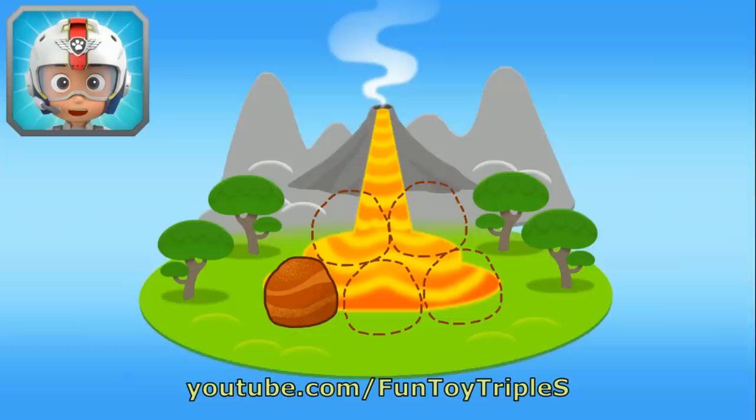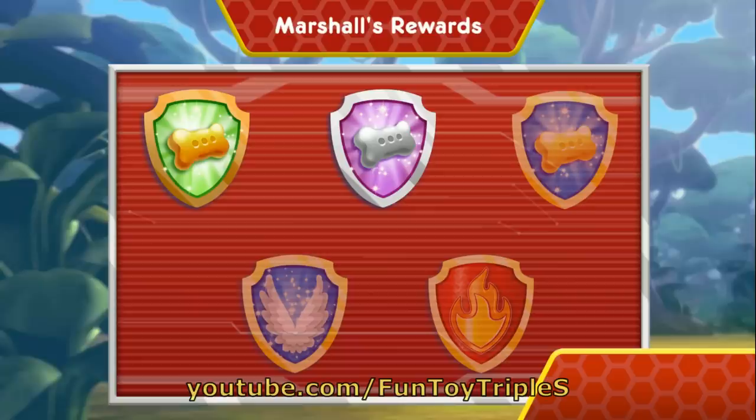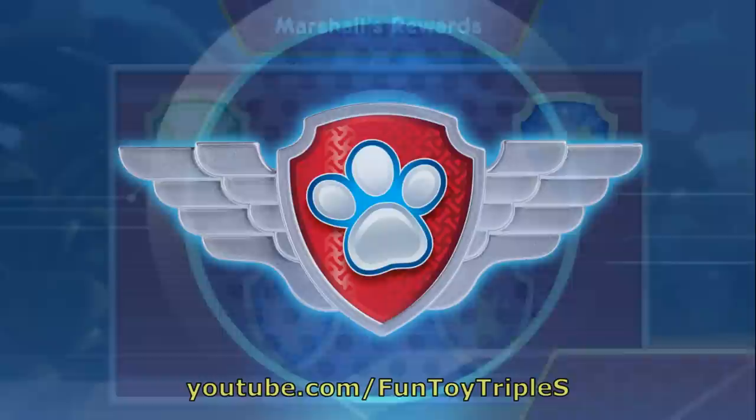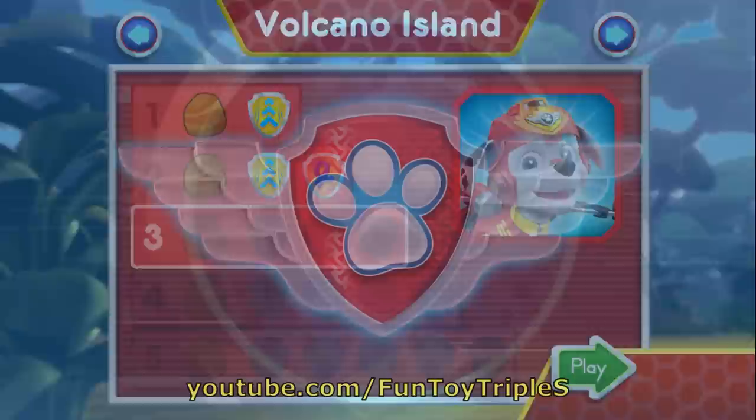Now Marshall has one, two rocks! There's only three rocks left to find! Keep flying to find them all so Rubble can block off that lava! Nice flying! You earned a new reward! You found the golden bone! You earned new badges! Woohoo! We found the speed boost! We collected the loop-de-loop! You found the rock! You've unlocked the next level!